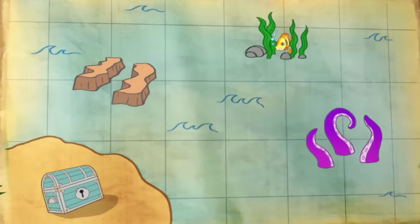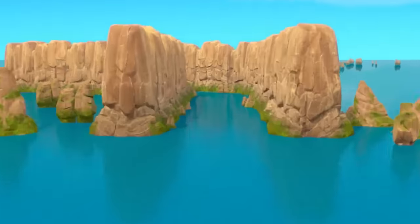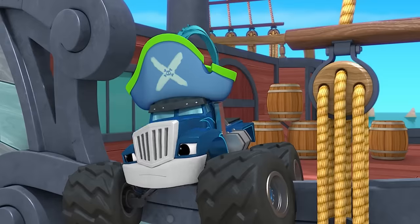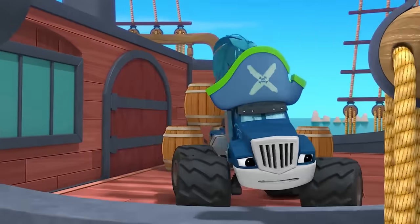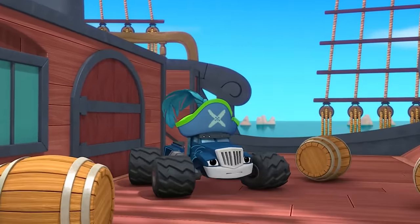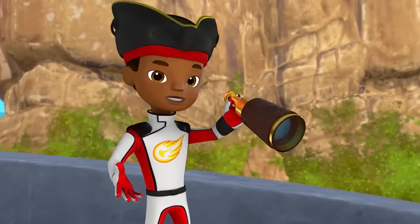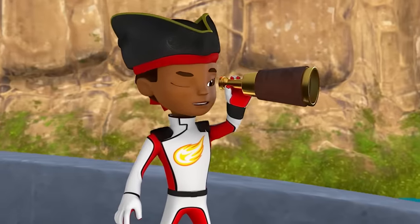Our map says that the first piece of the key is near some big rocks — kind of like those big rocks straight ahead. I don't see a key piece anywhere. I know, let's use our pirate spyglass. It can help us find that shiny metal piece.